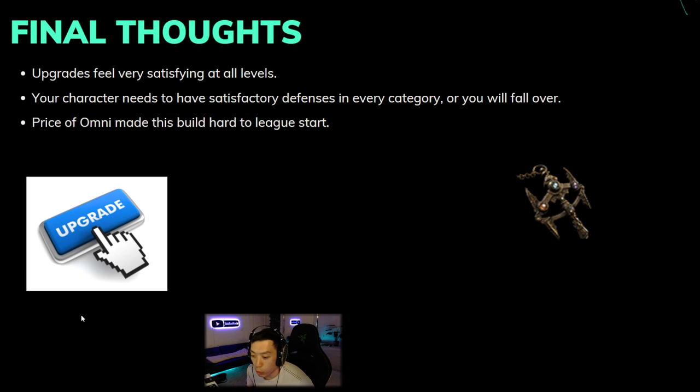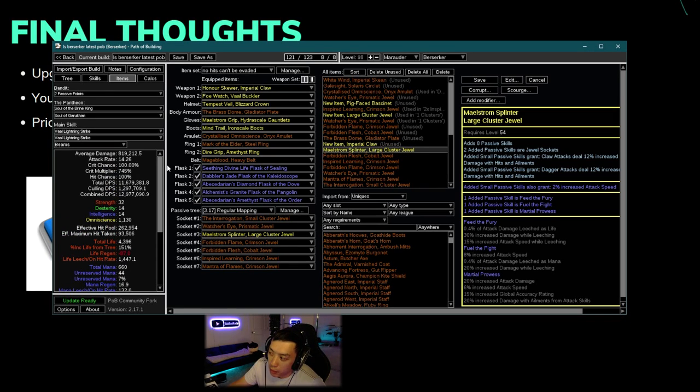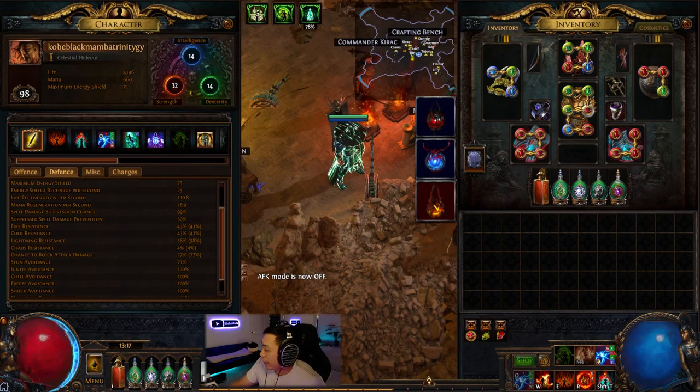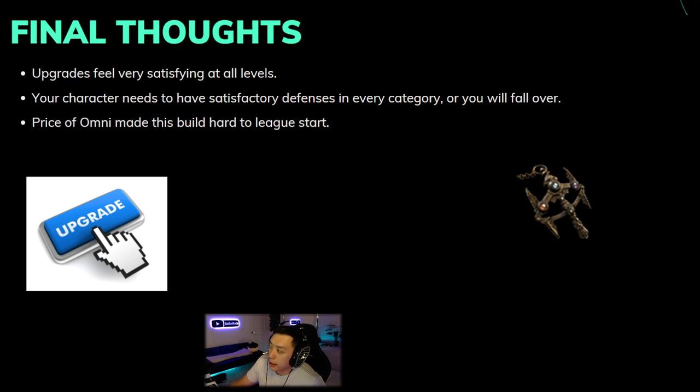Overall I hope this video has helped you troubleshoot your character — knowing what's wrong, how to upgrade tankiness and damage, and seeing what I've done with my character. The main thing I like about this build is that upgrades feel very satisfying at all levels. Every time you get an item you can feel the damage increase — 5 to 10% in PoB — and the damage increases don't really stop since you can always keep getting better gear. Your character needs satisfactory defenses at every level: you can't just have armor and no evasion, or chaos res but not capped elemental res — everything needs to work in conjunction.